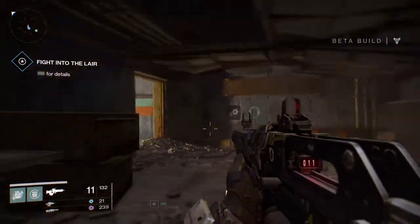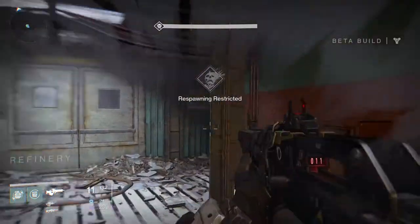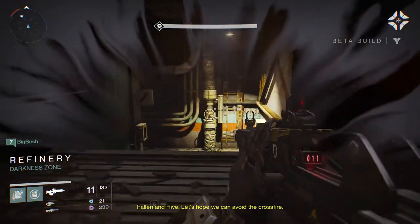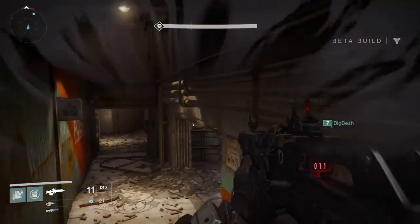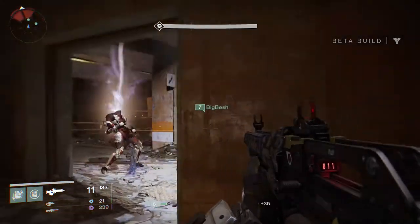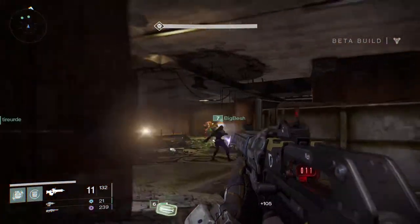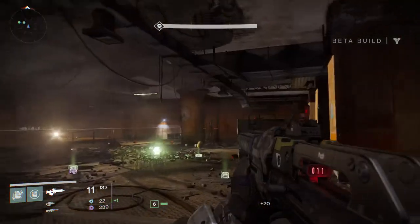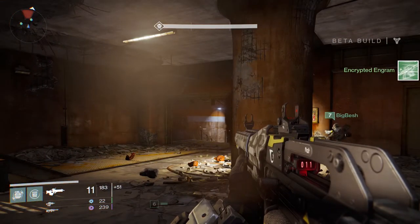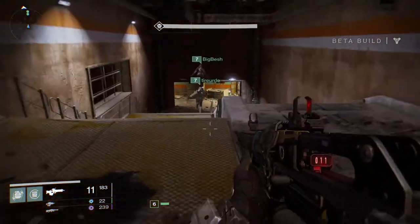We're going to fight our way into the lair. If you die in here you have to be spawned outside. It looks like there's both Fallen and Hive in here - they're enemies of each other and they're both enemies to us. I thought it was just Fallen in this, but it looks like Hive as well. I think Hive are more like the zombie ones that charge and melee attack you. I just picked up a weapon engram but I can't look at it until we get back to the tower.